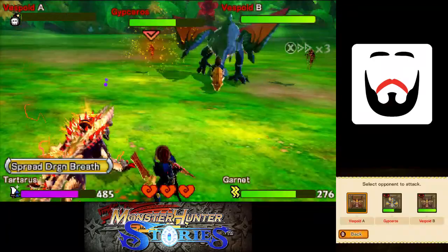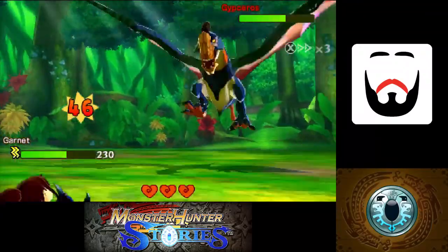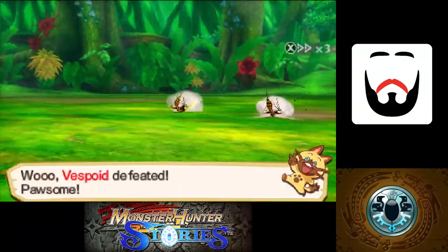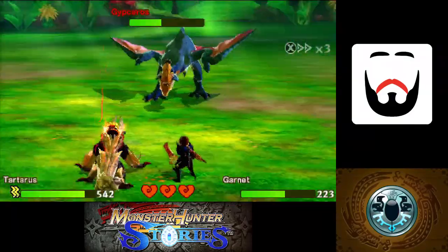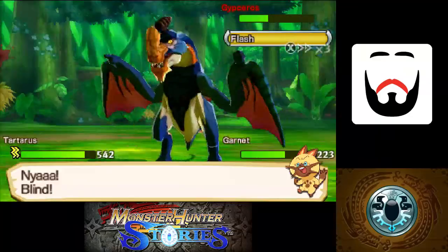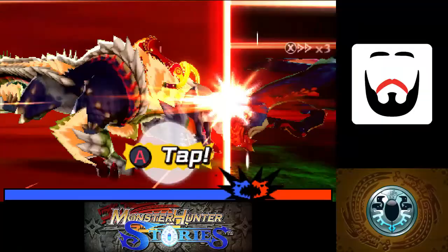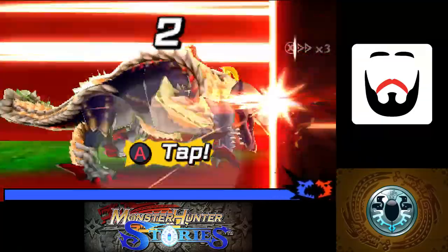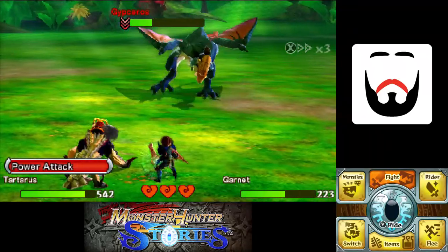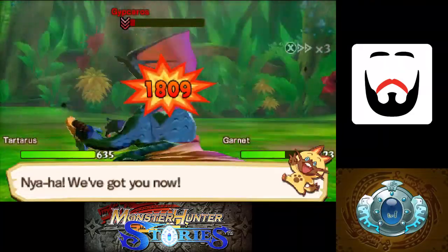Probably should have used Spread Dragon Breath earlier. I'll fall down two turns in a row — that would have been smart. Get rid of those Vespoids. We may have both been blinded, but that blind is now gone. And probably so is the Gypsoras.